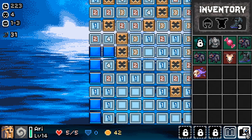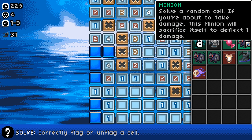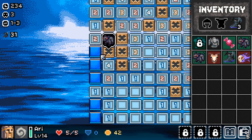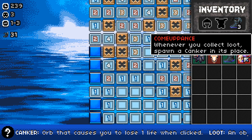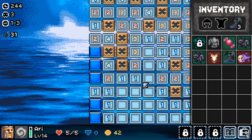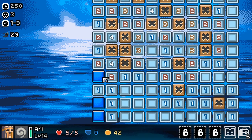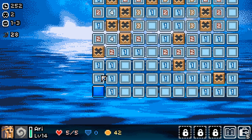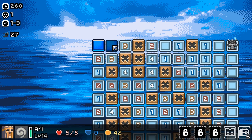I decide to use one of my minions to solve a random cell. It solves a cell — I do lose the minion. That reveals a new omen: 'whenever you collect loot, spawn a canker in its place.' I don't like that. But now I know there's one monster left, and it has to be one of these two. Using the remaining numbers I confirm which one it is and finish the level.